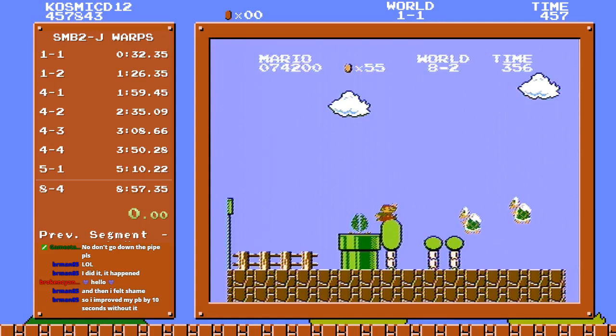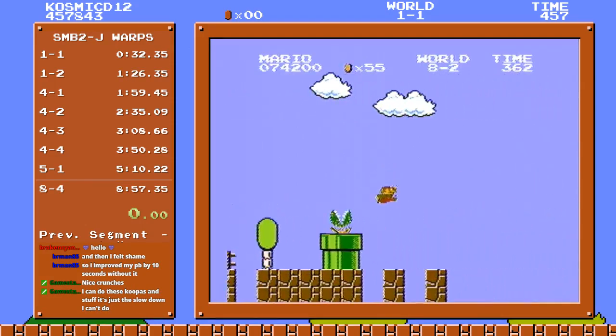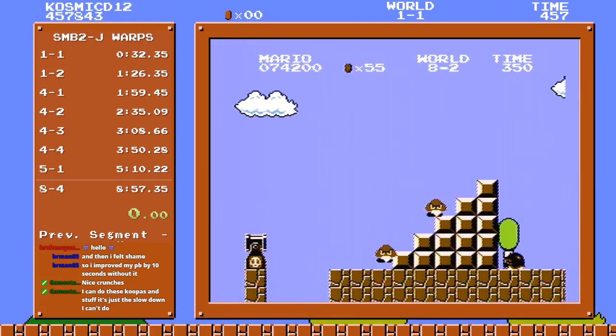No matter what pattern they give you, if you slow down for just like two frames — all you gotta do is a quick left-right tap right here — you go under the first Koopa and then jump over the rest. It works with every single pattern. Sometimes all three Koopas are off to the right and you just jump over all of them, but for every pattern you will ever get, do a very quick slowdown, run under the first guy, then jump. It will work every time.